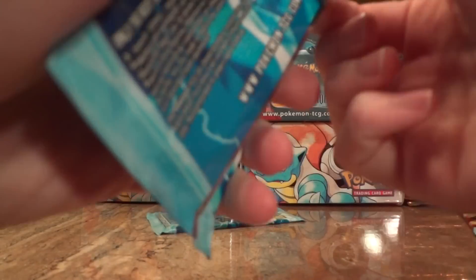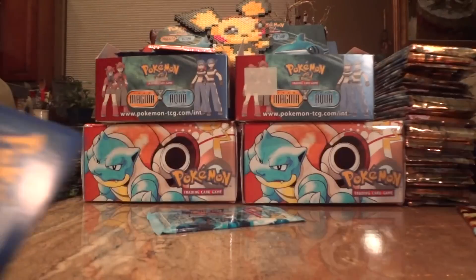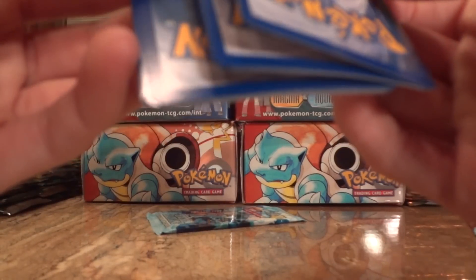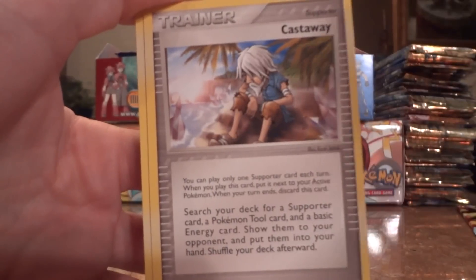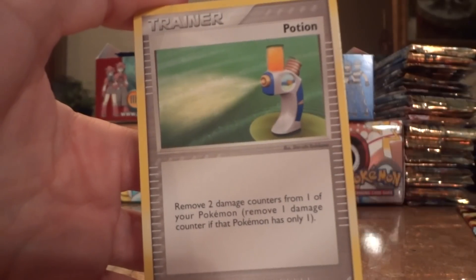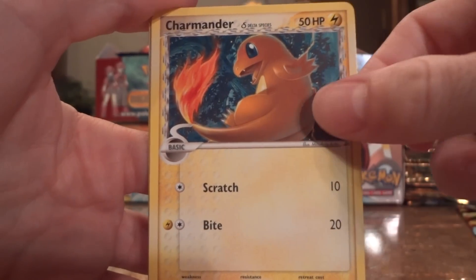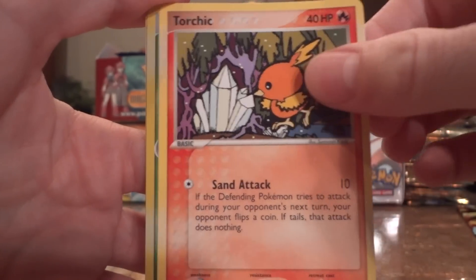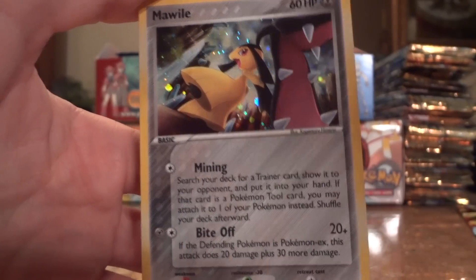Alright, last two packs — go for something good, end with a bang. Grovyle, Castaway, Wingull, Potion, Spoink, Charmander, Torchic, Venusaur Reverse, and sweet — Mawile Holo. Don't have that yet.